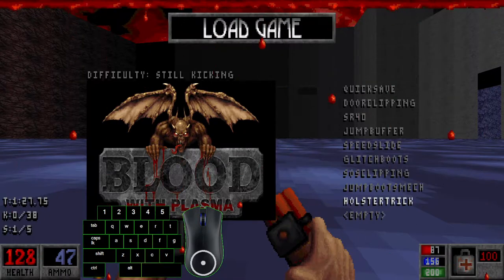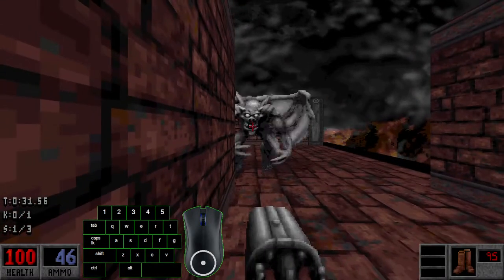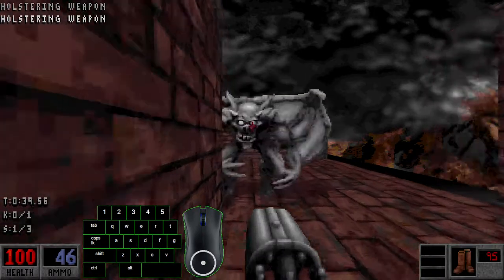I'm going to leave clipping for last. Let's move on to the holster trick. The holster trick is actually useful for taking down bigger enemies, like the Stone Gargoyle here. And it's most useful with the shotgun.